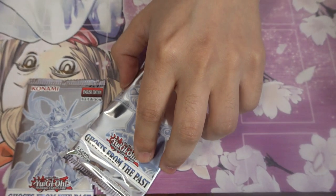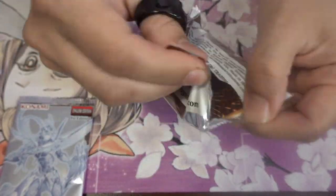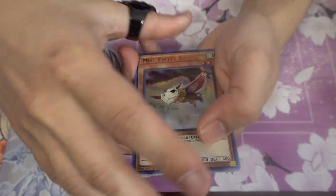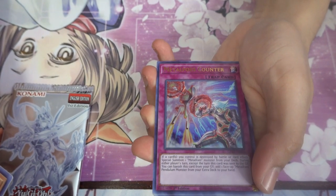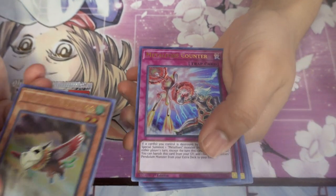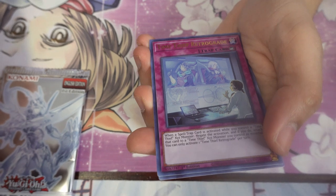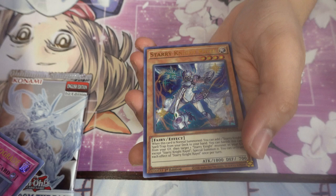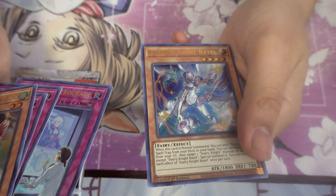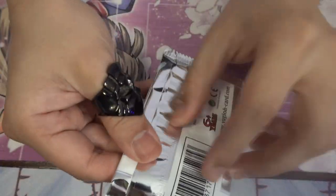Dragunity Legatus — that's actually not bad. It's a nice value card, like eight dollars or something, so that's really not so bad. Moving on to the next pack: Miss Valley Baby Rock, Metalfoes Counter, a Heretic trap, a Time Thief, and here we have Starry Knight Ryle.